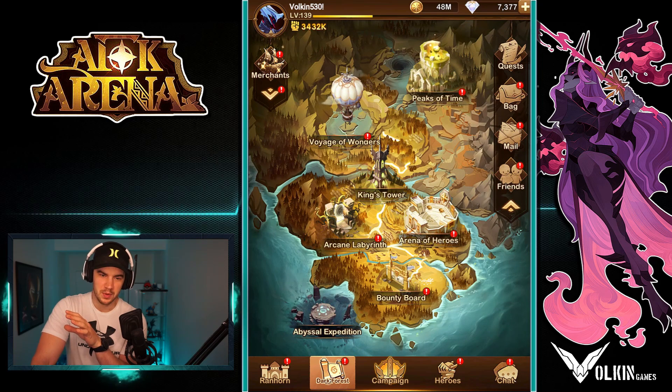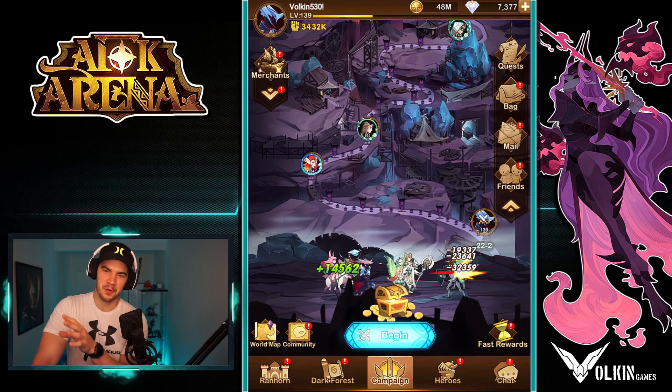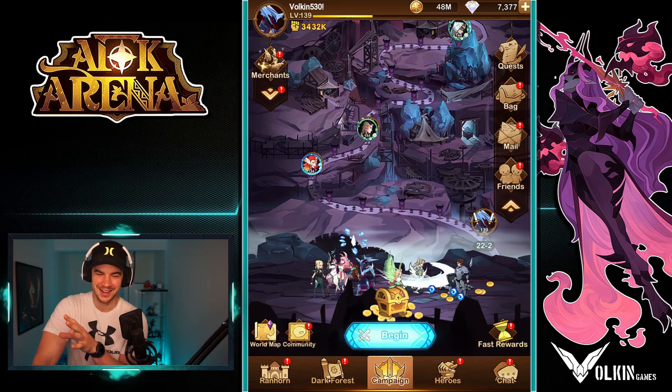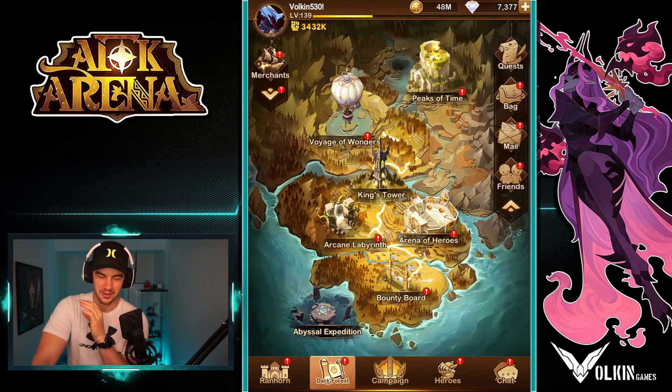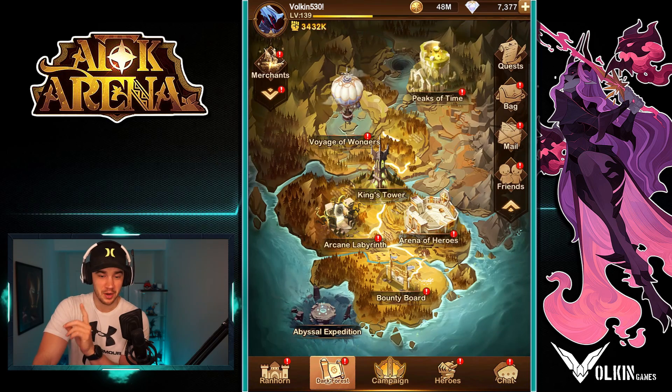However, going ham on multiple accounts when you've got things like the small twisted realm that you can't skip, plus the abyssal, the voyage of wonders, and the misty valley coming on every account - it just becomes heavy to do everything. And if I'm not doing everything, I'm in this stress state. You've also got your labyrinth every second day, and doing that on like four or five accounts just becomes tedious. I really suggest to the AFK team: arcane labyrinth - after you've cleared it 10 times, the first two floors should be a quick clear.